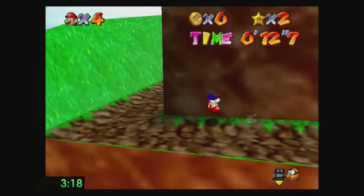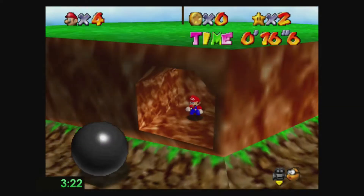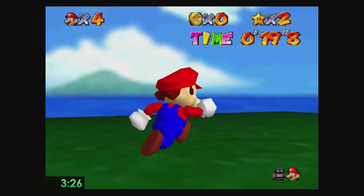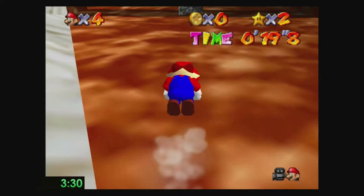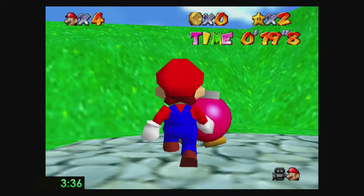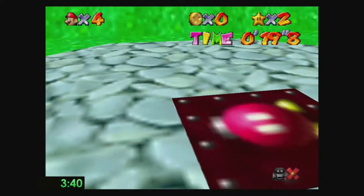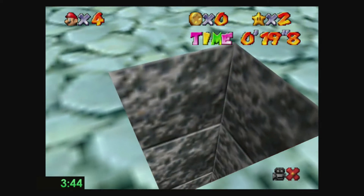Hello, this is Ben119 and welcome back to another video. Today I'm going to be talking about Super Mario 64 and the main speedrun categories. There are 5 main speedrun categories: 0 star, 1 star, 16 star, 70 star, and 120 star. I'm going to cover all 5, talking a bit about each one, my experience with each category, and what I think will be best for you starting out.